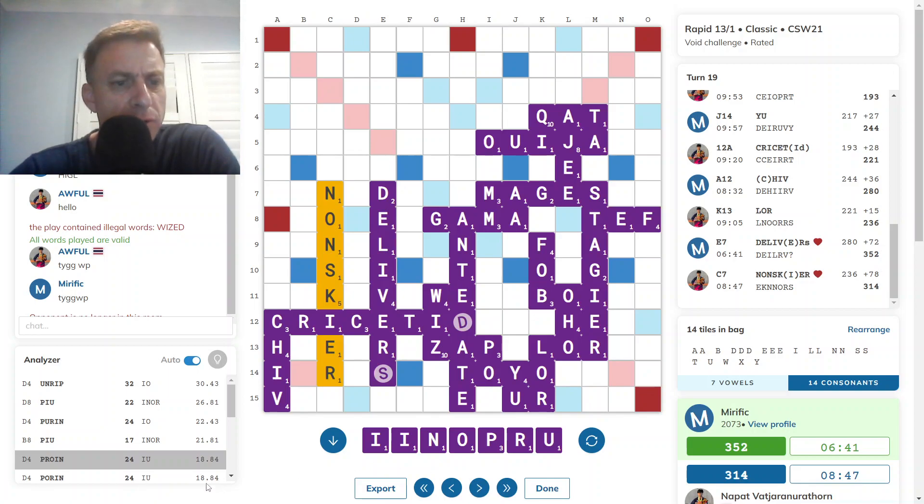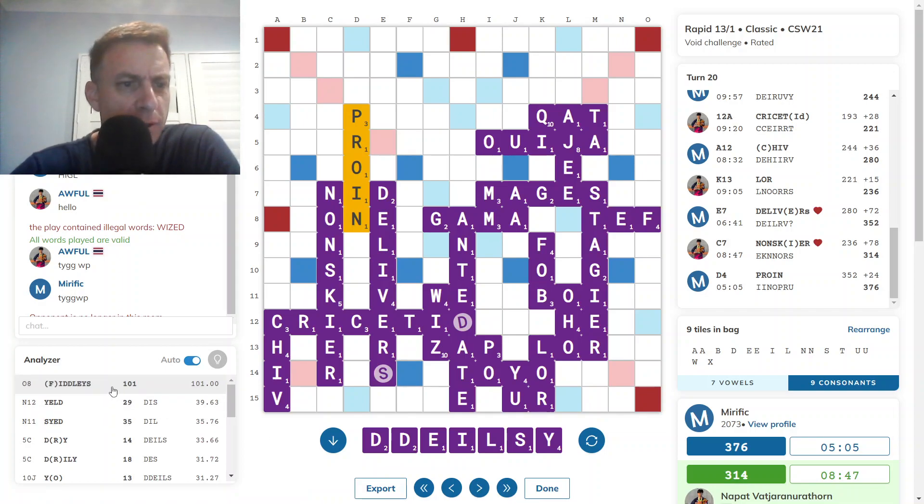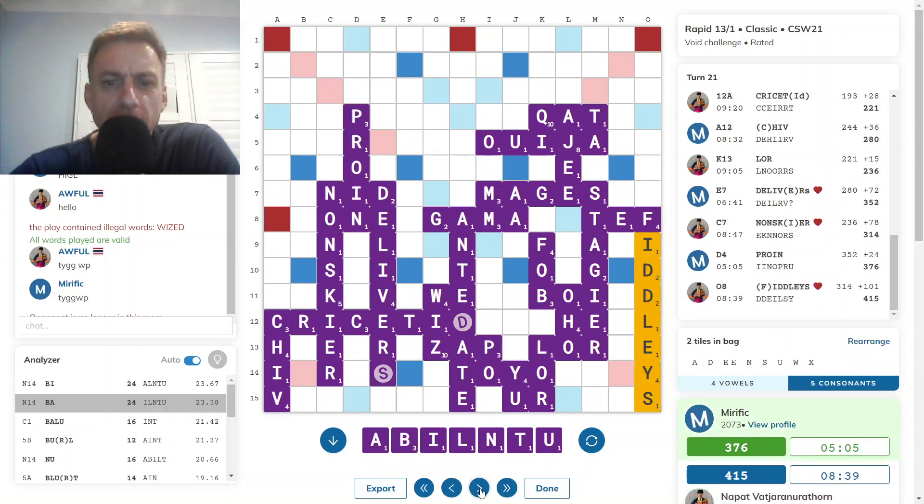And then UNRIP for 32. PROYNE for 24. Look at that — UNRIP and OPE. Very nice. That was a good score. 32. FIDDLEYS — wow, 101. And I had a 62-point lead at this stage, but opponent zooms ahead with a 101-point bingo. FIDDLEYS.